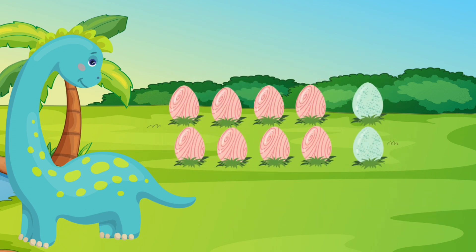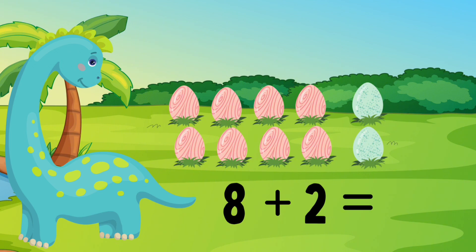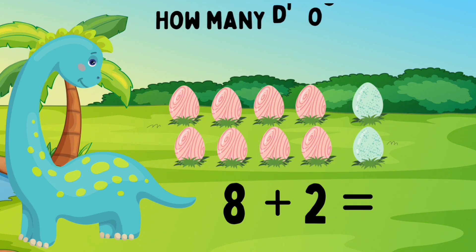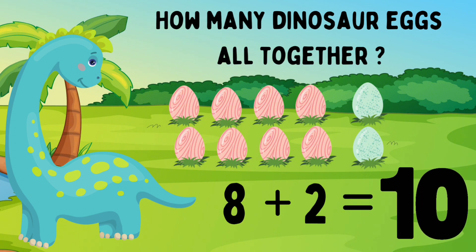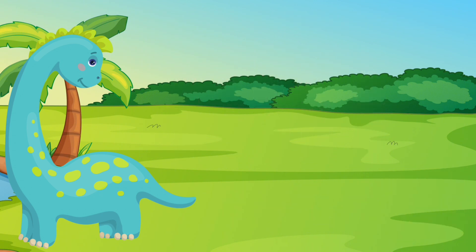Dino has eight pink eggs. She also has two blue eggs. Eight pink eggs plus two blue eggs. Can we count how many eggs are on the screen? One, two, three, four, five, six, seven, eight, nine, ten. Great job! Dino has ten eggs. Eight eggs plus two eggs equals ten eggs. I am so happy you're adding.